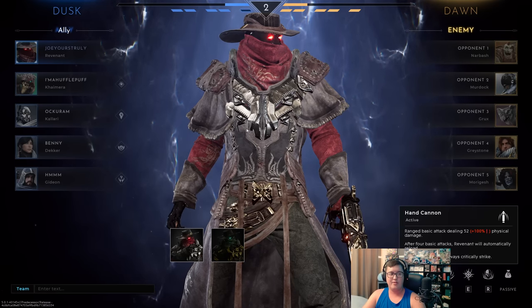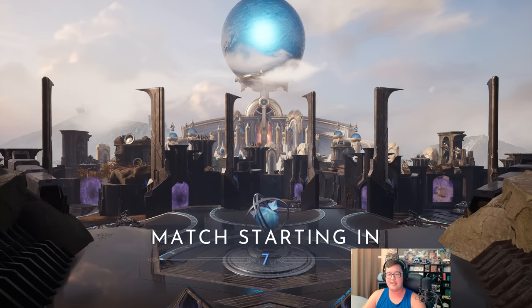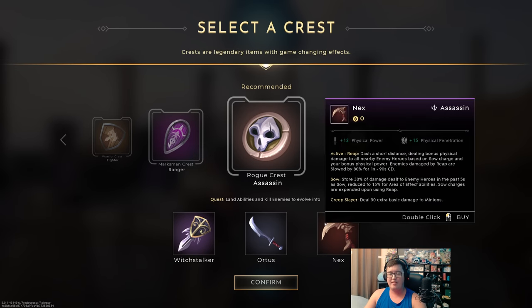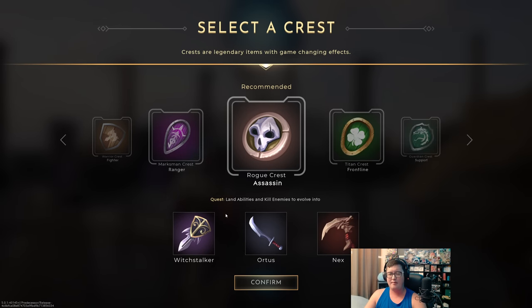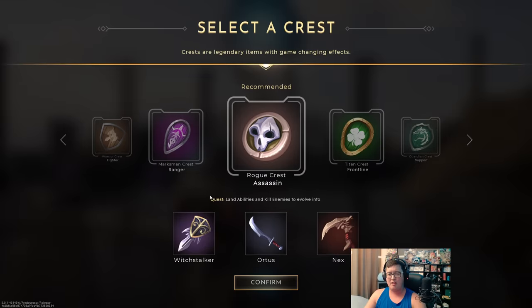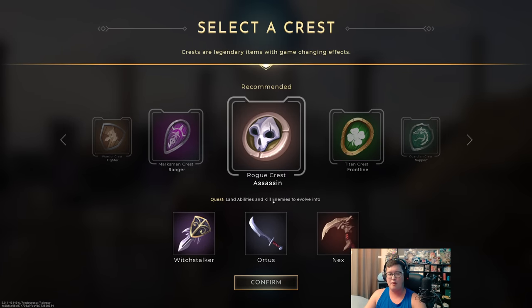Hey, what's going on everyone, this is your boy back with another video. Today we're going to be doing some weapon ADC, but it won't be just any ADC build — it's going to be like a burst assassin build that I want to try out. I have thought about doing a mage version, a burst mage kind of build, but I found that mage items don't work as well on Revenant, whereas physical items work a lot better for a burst build.